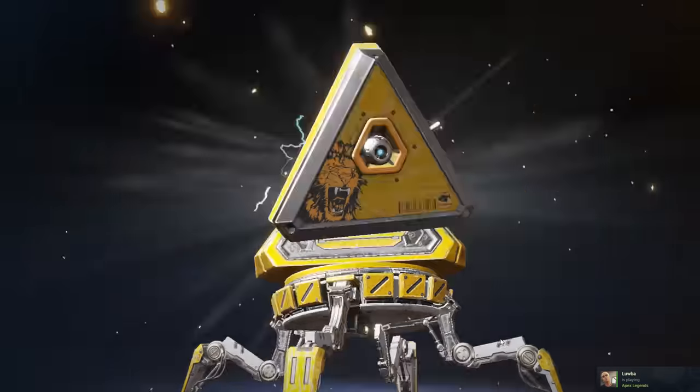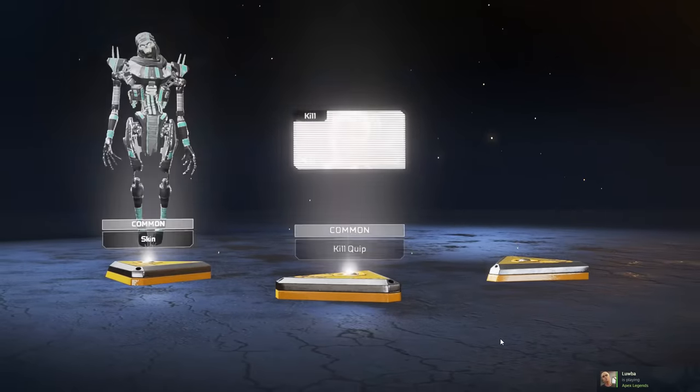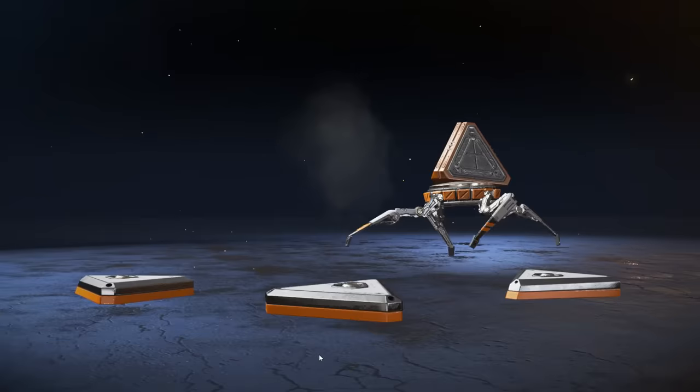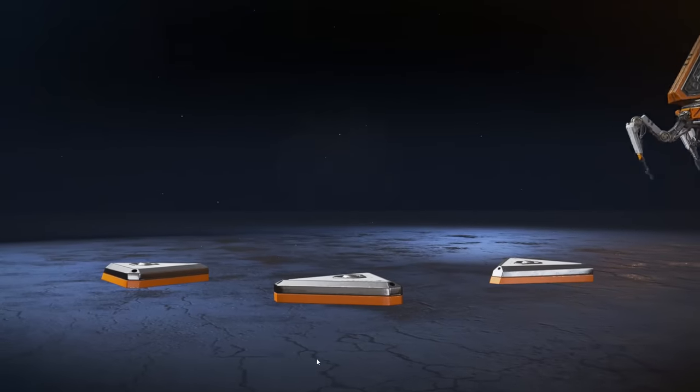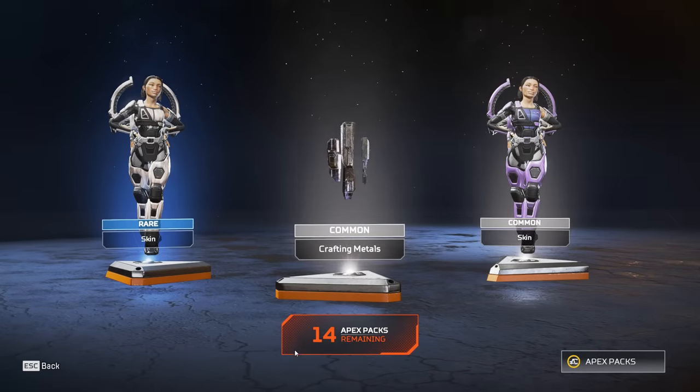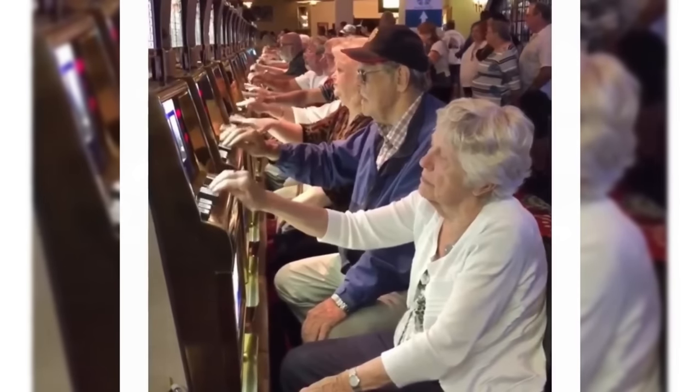Every single pack has a unique exit animation. Whenever you finish opening a pack, it can either walk off to the left, walk off to the right, jump off, or even blast off like a rocket — which adds a bit of variation when you're opening packs.